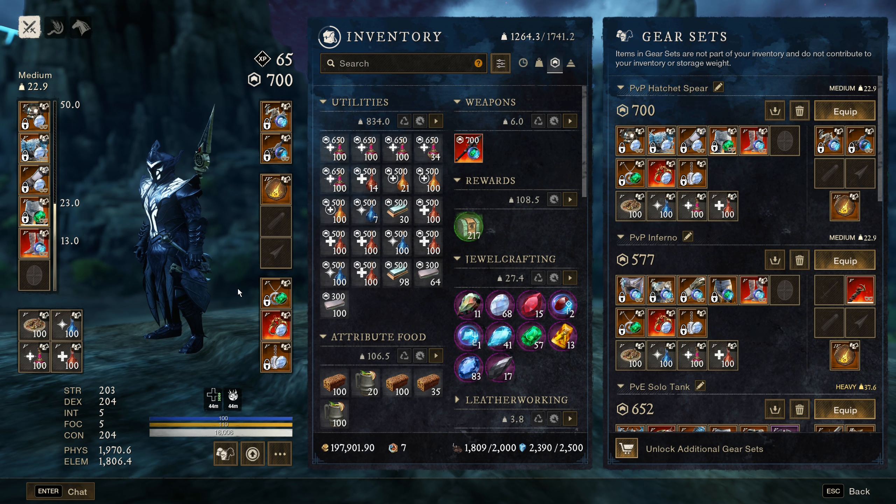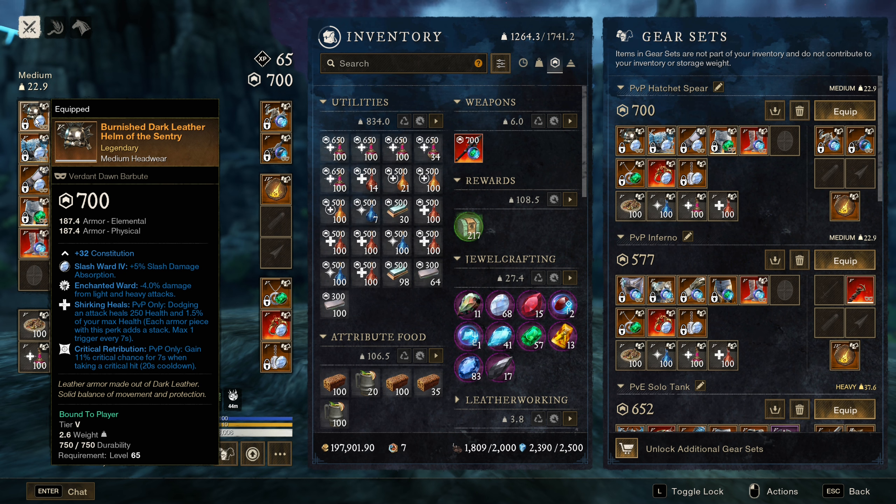The idea with the hatchet spear build is just be as tanky as possible and still do good damage. For the helmet we have Shrieking Heals, Enchanted Ward, and Critical Retribution. I really like Crit Retribution just because when you're in a clump it's pretty much guaranteed to proc and it's a lot of extra crit chance. Enchanted Ward is way more consistent than Shrieking Fortification, especially against ranged players.